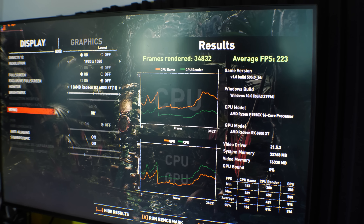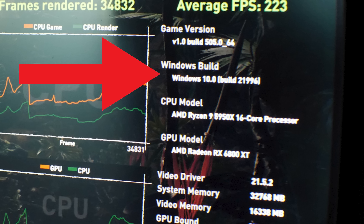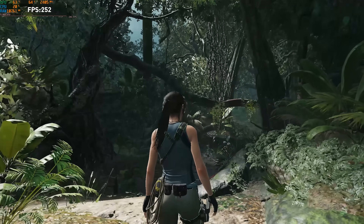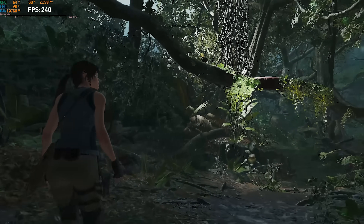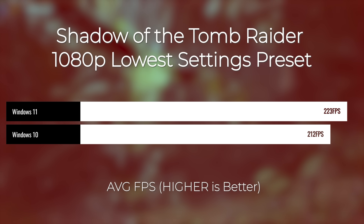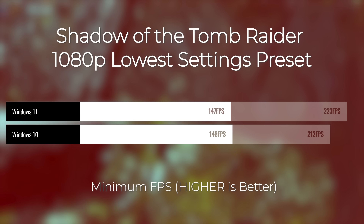Even though the OSes feel similar, with Shadow of the Tomb Raider I'll show you that when I got to the end of the benchmark, it actually shows Windows 11 as Windows 10 as another build. So Windows 11 is actually based off of Windows 10 — it's a reskin with cool features. In Shadow of the Tomb Raider, I got a very impressive result on Windows 11 — an average FPS of 223 and a minimum of 147, versus 212 average on Windows 10 with a very similar minimum.